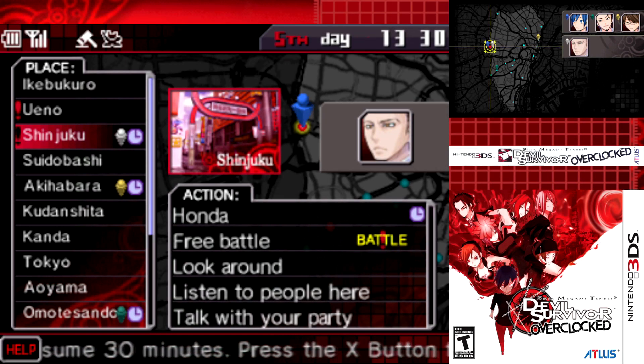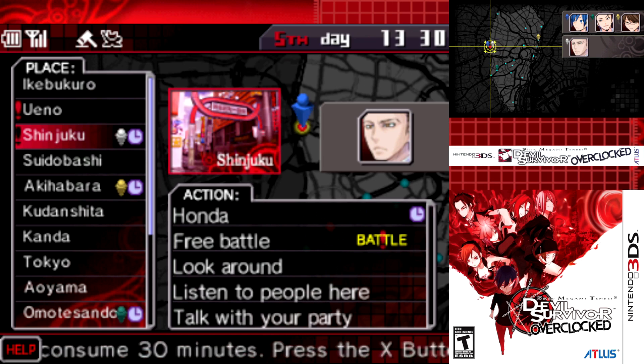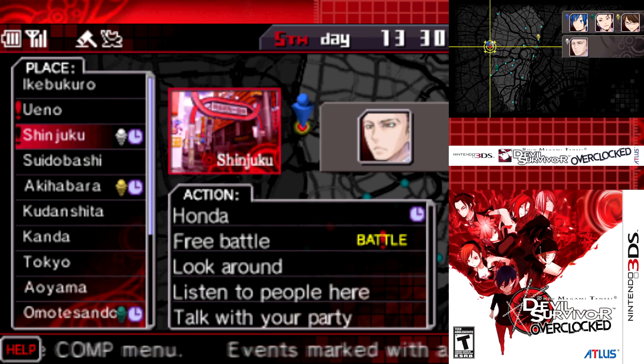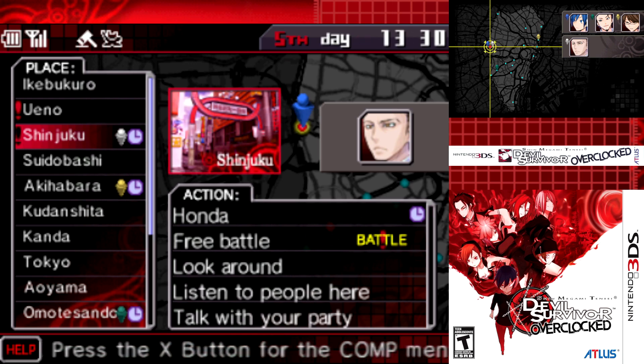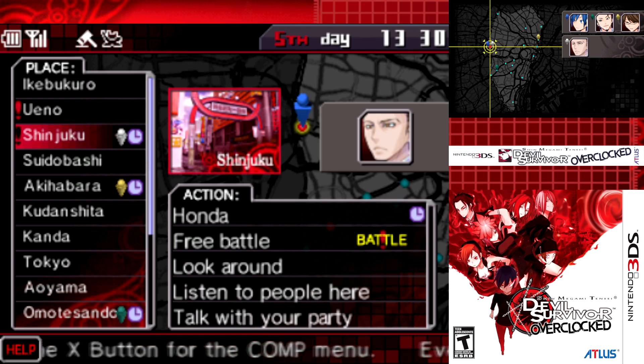Welcome back to Let's Play Shin Megami Tensei: Devil Survivor Overclocked. Last time, we saved Keisuke from certain doom by thwarting his confrontation with Kaido, but we also checked out all the alternative ways that could go. For this Let's Play, we're going to be following the route where we actually stopped Keisuke from using Yama's power altogether. We killed Yama, unlocked that fusion, and avoided further conflict with Midori and Kaido.